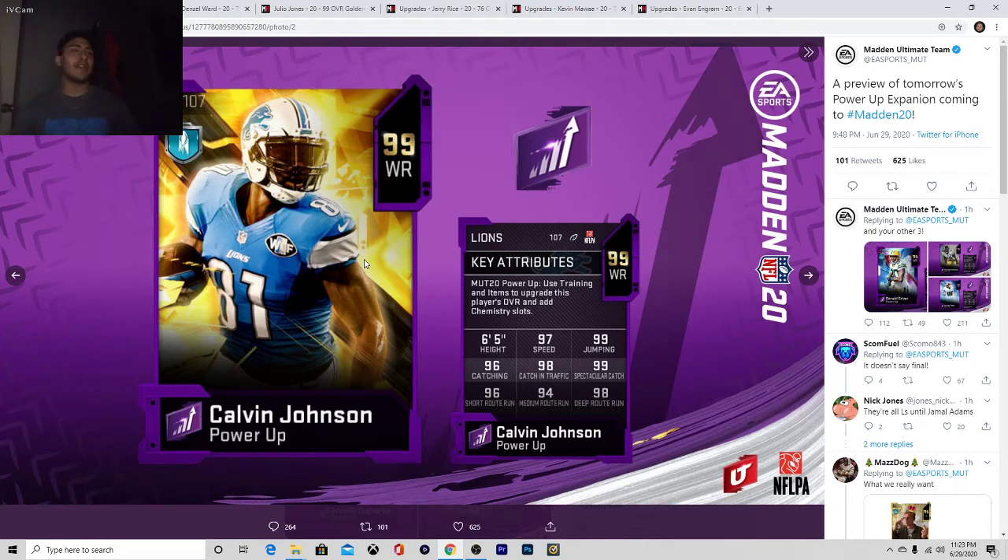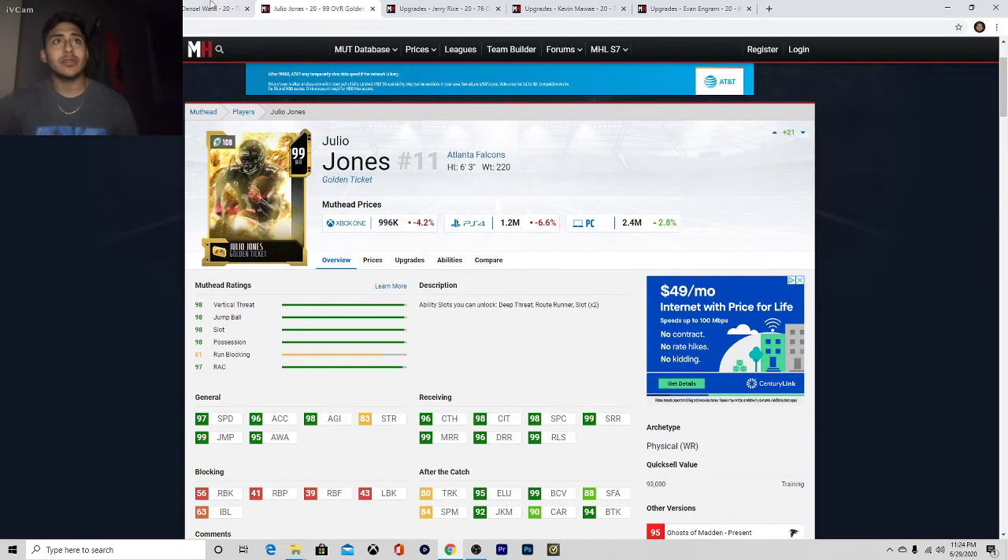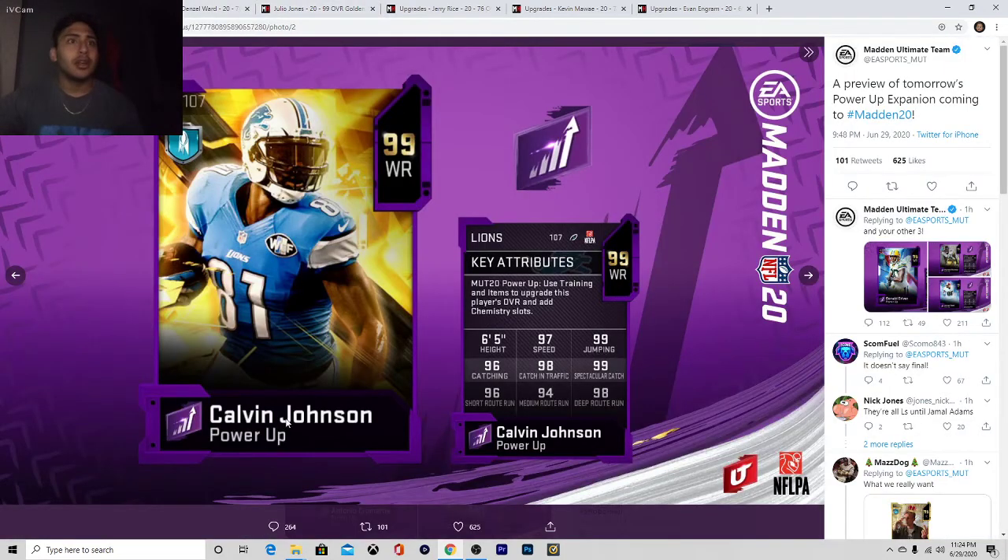Pick up this card, do yourself a favor. Don't go for the Julios, don't go for all the golden tickets. This is a card that's a must-have. Most people have Randy Moss with a 99 power-up on him, and thinking about it, besides Randy Moss's starting ability — which is basically a free touchdown — in my opinion, Calvin Johnson and Julio are really similar in stats. Do yourself a favor, pick up this card, probably lower than 500K — maybe even lower than 350K for sure. Pick up this card, don't be picking up Julio Jones.